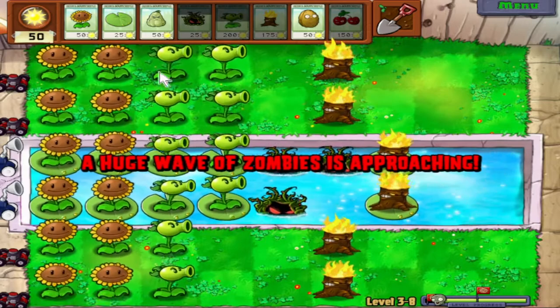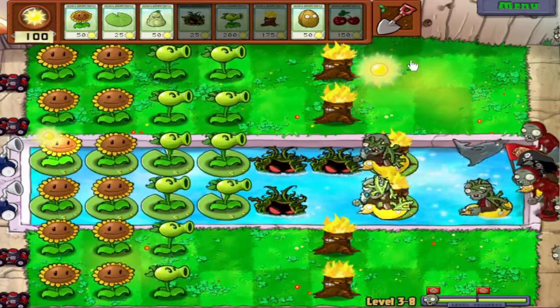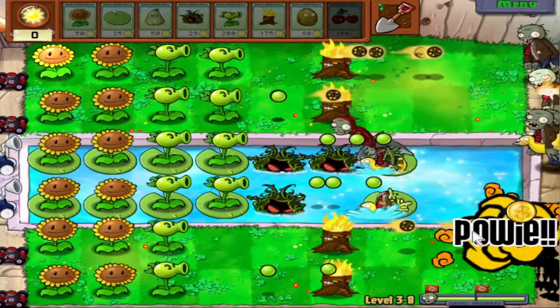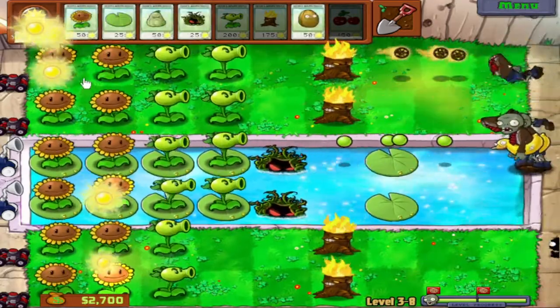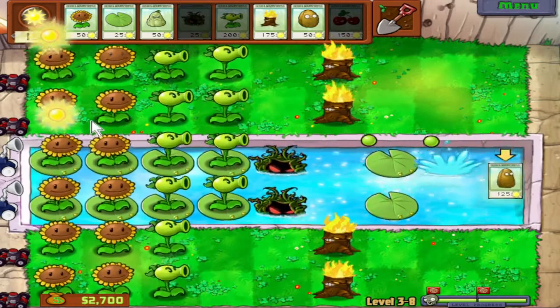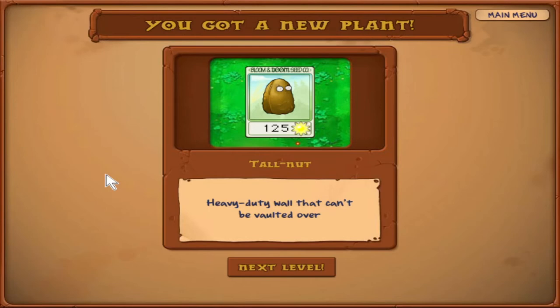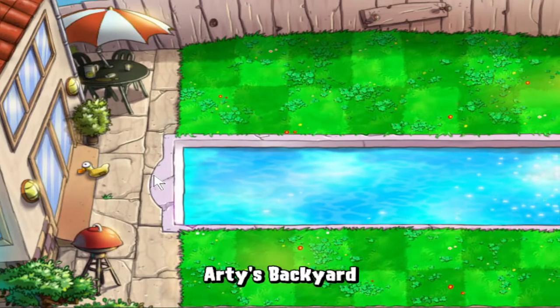Here's the final wave — I want a Cherry Bomb. My Torchwood! There we go, and here comes a new plant — that looks like the Walnut, doesn't it? Meet Walnut's older brother: Tall Nut. A heavy-duty wall that can't be vaulted over. It's more than twice the price of the Walnut, but it has more HP so it takes longer for zombies to chew through it, and it stops enemies like Pole Vaulting Zombies and Dolphin Rider Zombies from jumping over it.